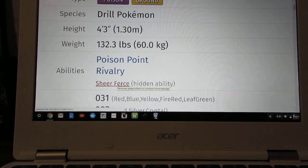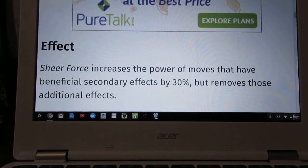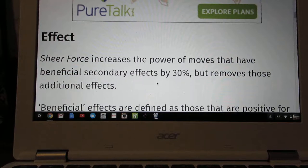Then there's Sheer Force, which removes added effects to increase move damage. So anything like Bulldoze that has a secondary effect — like a speed drop — it increases that power by 30%, but then removes those secondary effects.